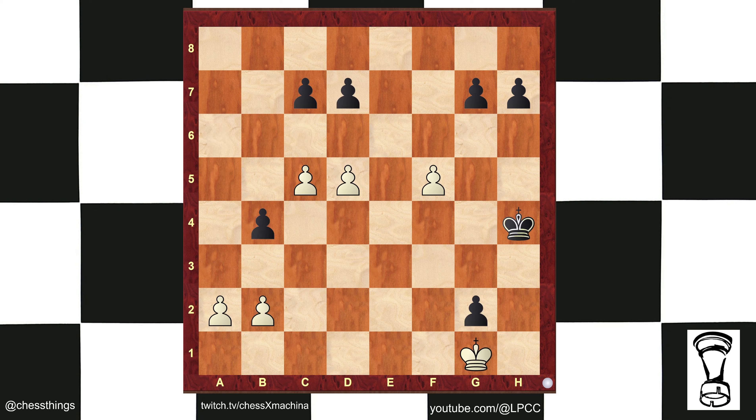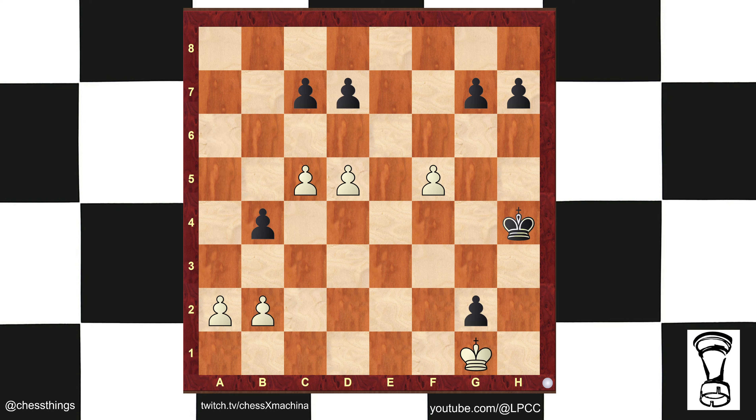King takes g2. A4, b takes, b takes. King f5 — the black king has to try to stay in the square of the pawn. But after d6, it cannot. If they take, you just push. And now the pawns are limiting its own king. White goes through to promotion.